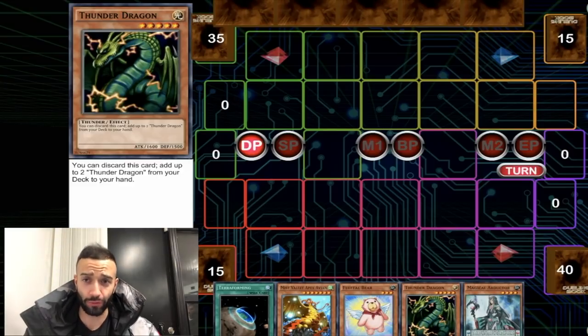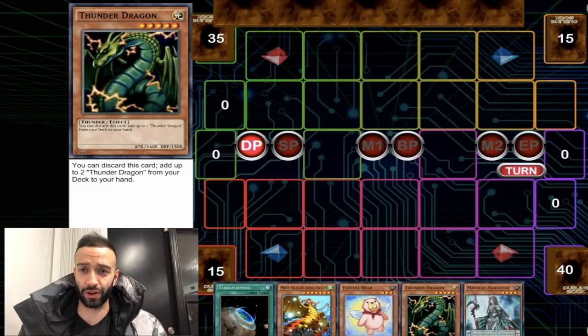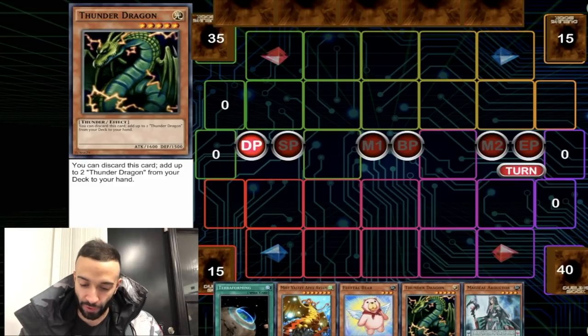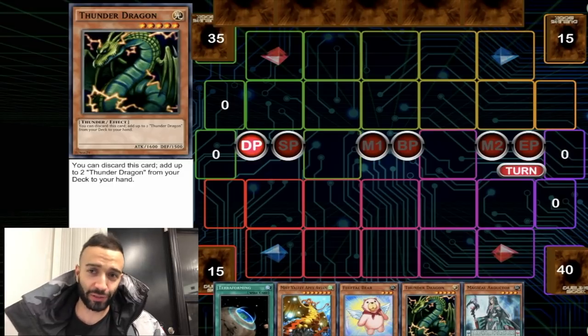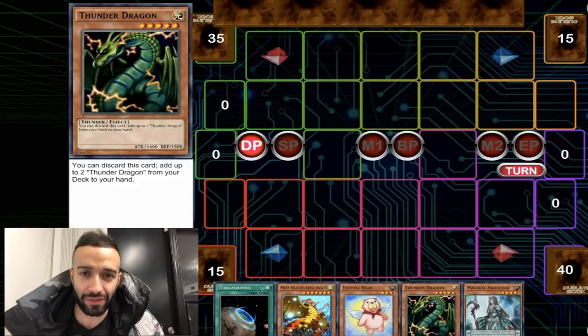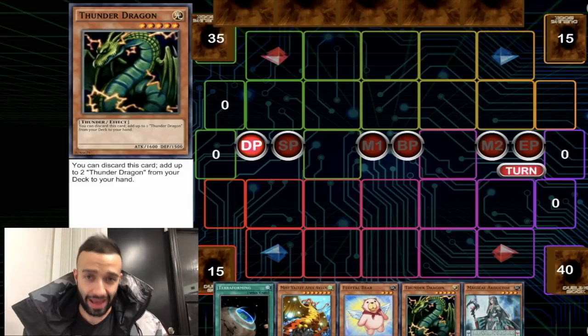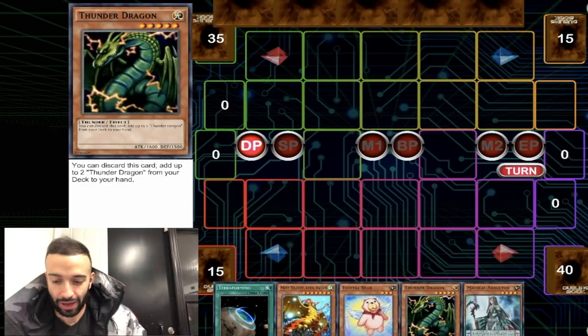Someone looks at this hand and says 'what kind of brick-ass deck are you playing, bro?' You got a Thunder Dragon in your hand, you got a Fuffle in your hand, you got an Apex Avian in your hand, you got a Terraforming and Abductor — that looks like a brick. But let me show you how there's five negates, because you are playing the best deck. At the end of the day, every hand gets five negates — and this isn't even that good of a hand.